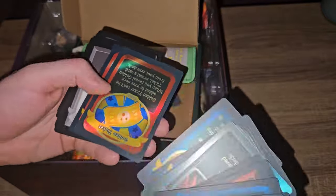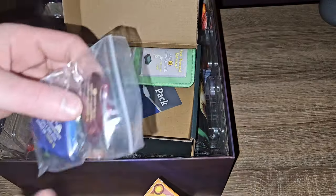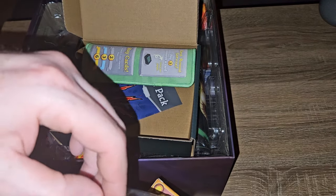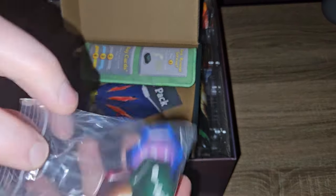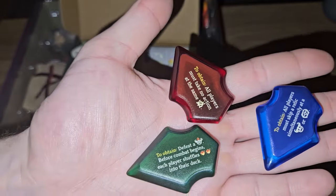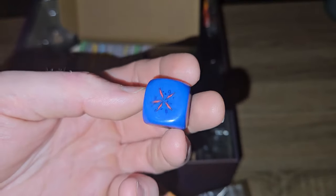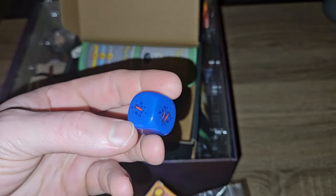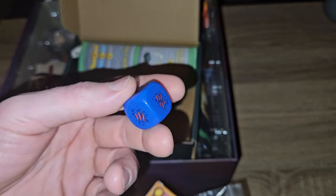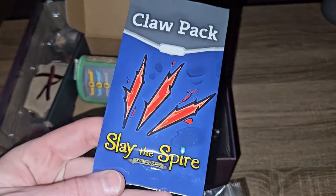Golden tickets and then more spare cards - not foiled sadly. Lovely heart key sections, and those will replace the tokens. A nice claw dice - I can't quite remember what the claw mechanic was. Maybe it's just a regular dice with claws on it, and it's not specifically used for the claw card mechanic.